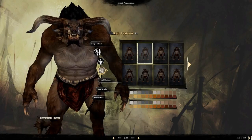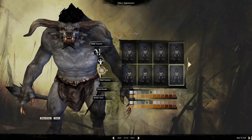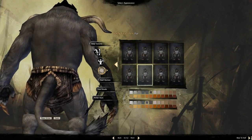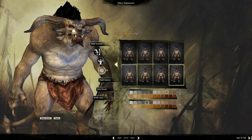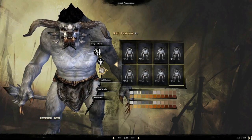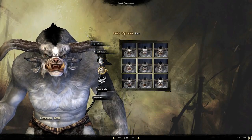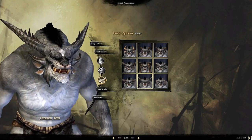And then fur — you can pick some presets or customize yourself. There are some cool choices, though I can't really tell what's changing between some of them. Let's pick some colors — I like the gray fur with some white patches. Then head options — you can really do all kinds of stuff here. Let's go with a mohawk. You can pick your face, your horns — this is all stuff you've come to expect, but there's a cool amount of detail here.